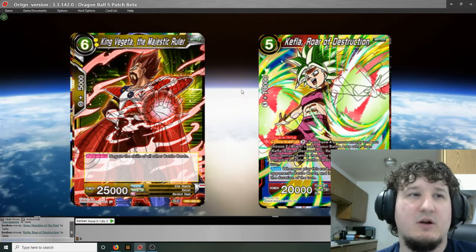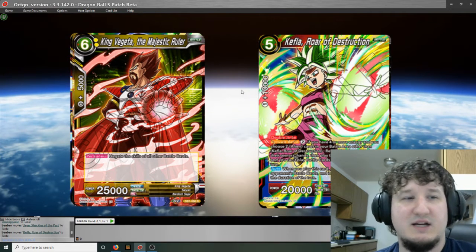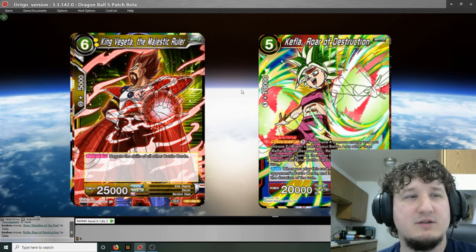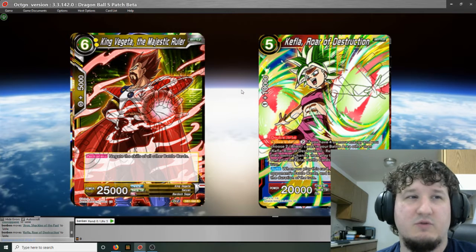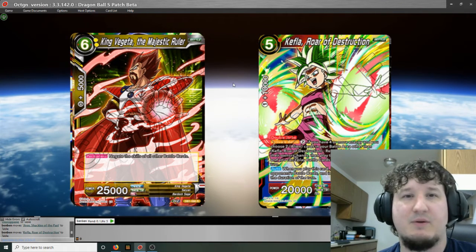King Vegeta the Majestic Ruler — this is one the cards a lot of people were talking about. It's a 6-drop yellow card. All it does is negate the skills of all other battle cards, so basically you just plop this on the board and it just stops everything. It's really hard to get rid of because most destruction revolves around battle cards. I can very much see this being a go-to card for Shenron decks that want to wish it in, and it could also be good in some sort of ramp deck. It'll also be sided a lot for Shenron mirror matches because you can use it to stop cards like Gogeta 7.